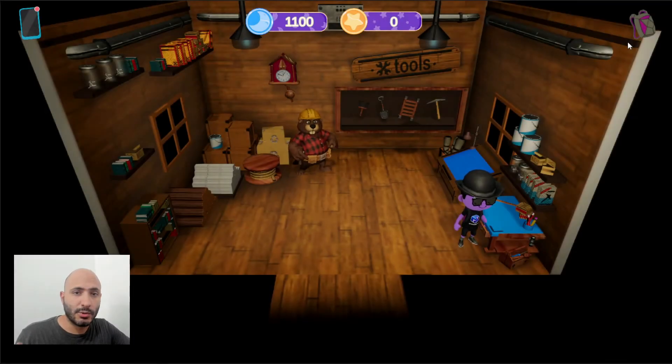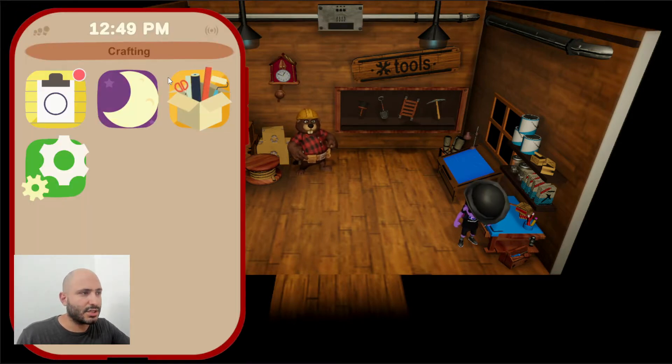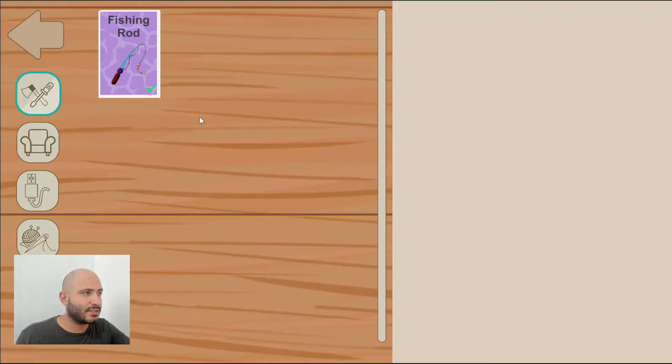Let's talk about crafting here in Isla Sinaloa. At the very beginning of the first day, after you complete the introduction, you're going to get an application that says crafting. Here you're going to see every type of recipe or instructions to build furniture, tools, or different types of items.